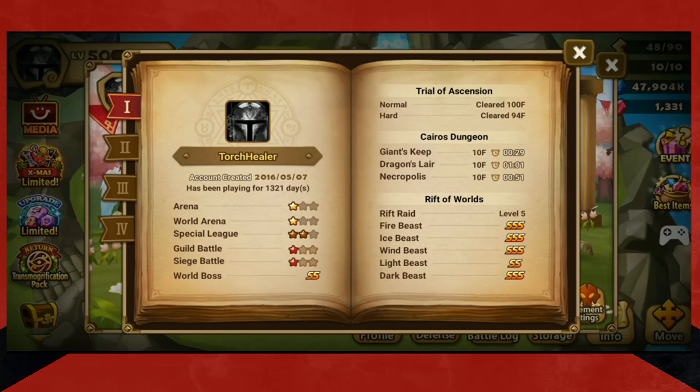A tip for anybody: as long as you clear floor 70 and get your devilmon, the rest is really just fluff stuff — like some crystals, an LD scroll for probably a three-star, and a legendary scroll for probably a four-star.